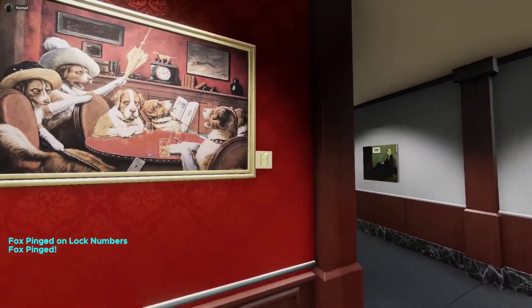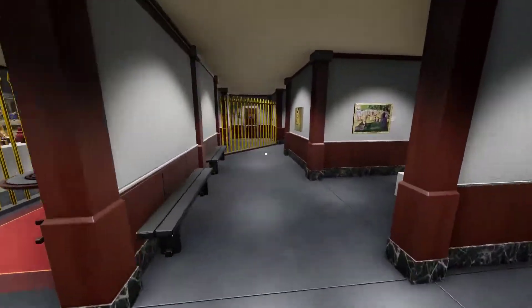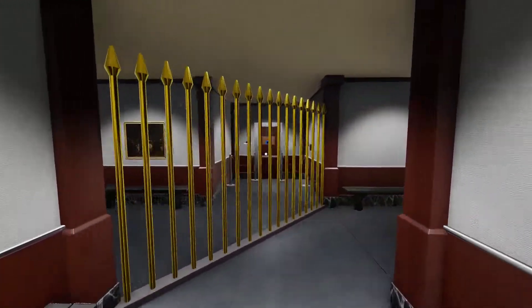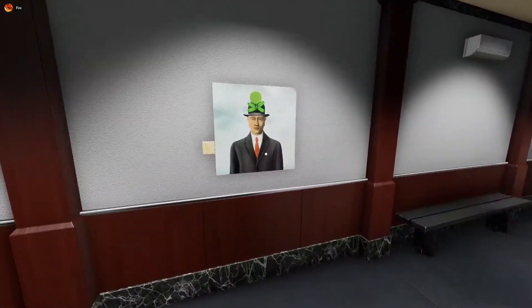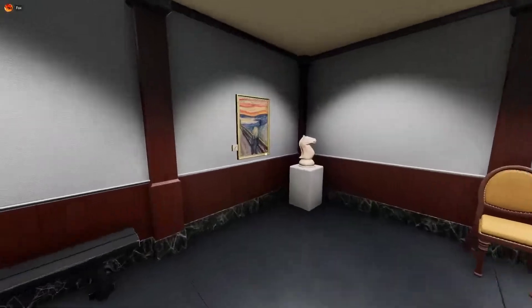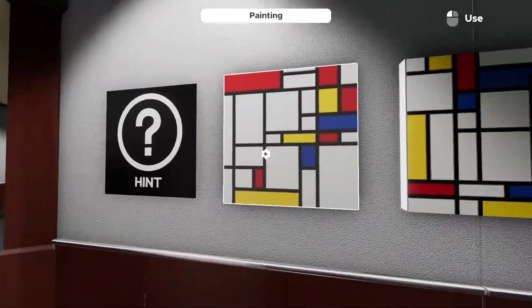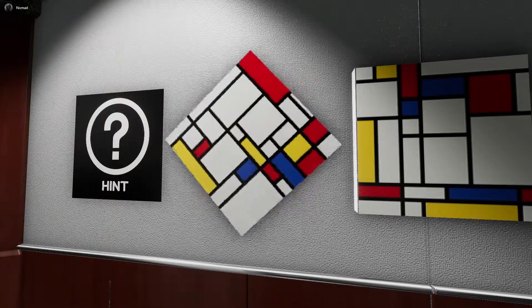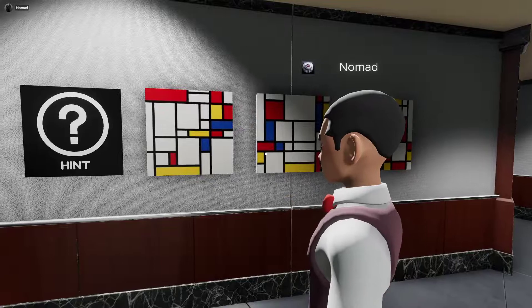Tic-tac-toe over here. W — do we need to spell something out? Oh wait, I'm mistaken — we have to rotate these right here.